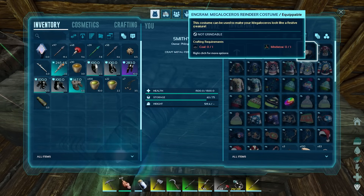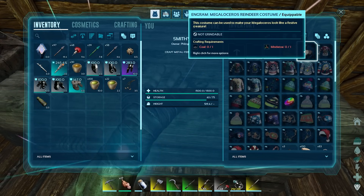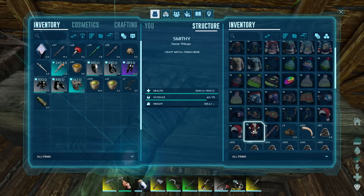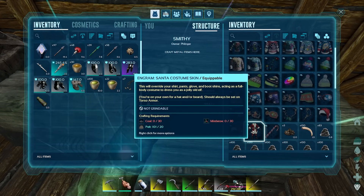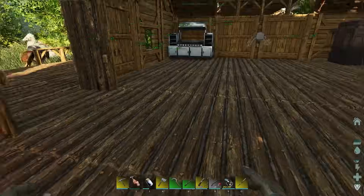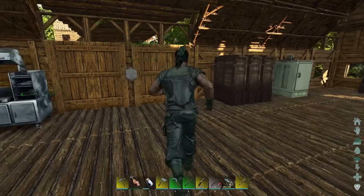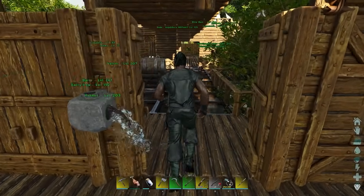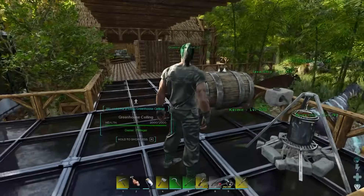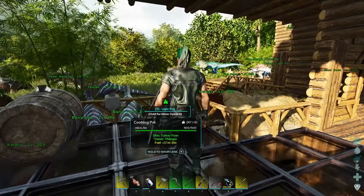And then the megaloceros reindeer skin - that's only one coal, one mistletoe. That's pretty dirt cheap. Is this the Krampus one? We'll have to find out. But right now we're just waiting until nighttime. Apparently this one right here has got some new Pegomastax Grinches, so be on the lookout for those. I'm gonna wait until tonight and then we're gonna go out and see what all we can see.